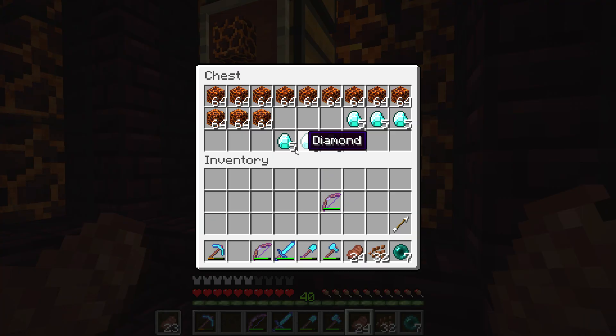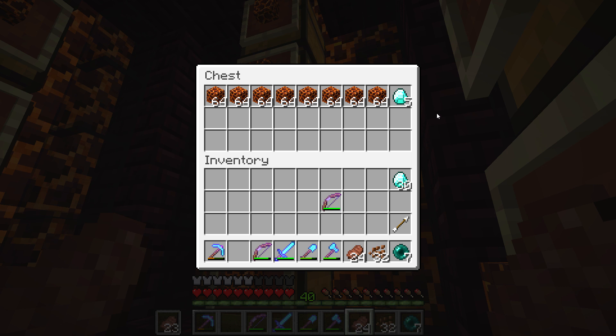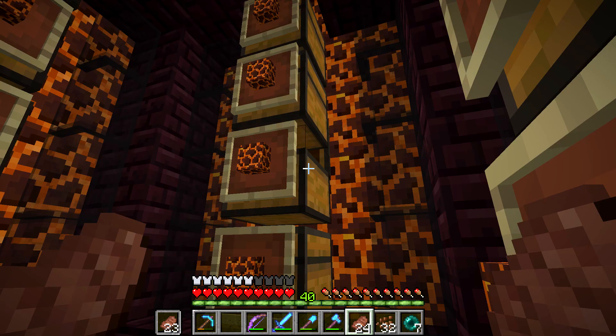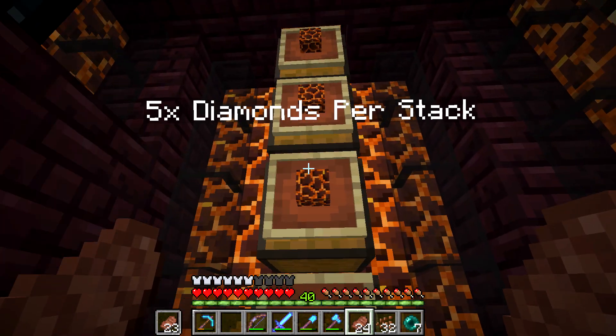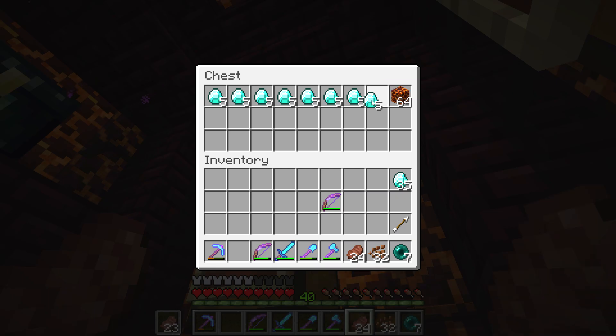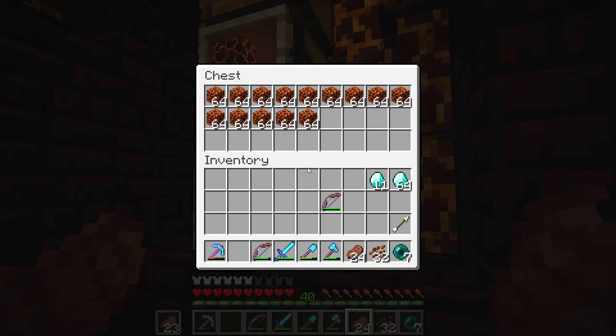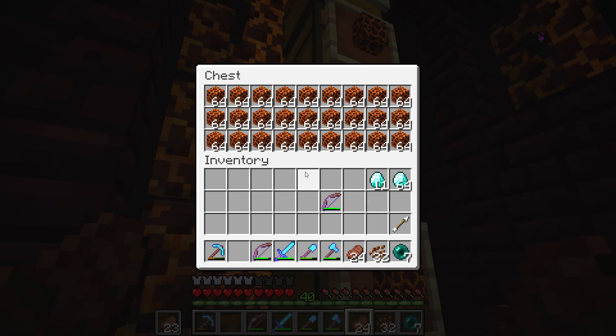Let's crank open this chest. Oh baby, look at that — 30 diamonds! Thank you hermits for spending your diamonds here. 35 diamonds... and actually, scratch that. We have made way more than 35 diamonds. Someone has been on a freaking buying spree here! A stack and a smidge of diamonds made in the first week of the MagmaBlock shop being open.